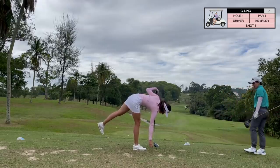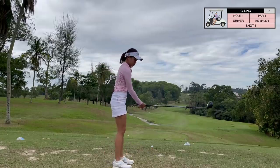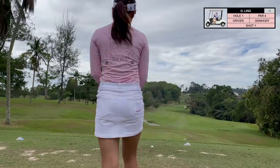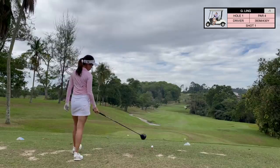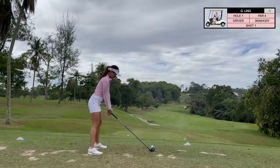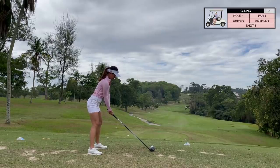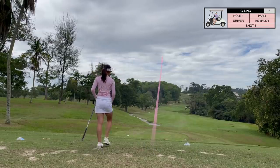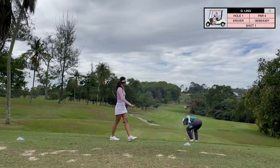Welcome back to the vlog and part two of our course vlog here at Danau Golf Club. This is the front nine of this golf course but my back nine, and it's starting to drizzle a little bit. We're starting on this par four — the fairway slopes from the left to the right, trees block the right side, and there's a hazard running down the center. Hitting this down the left side is very important as this hole is pretty long, so a good tee shot is crucial.